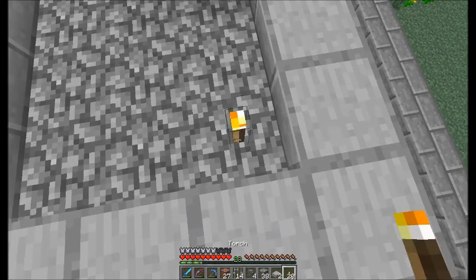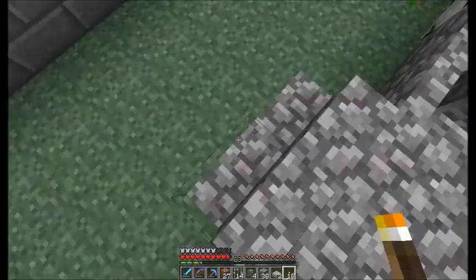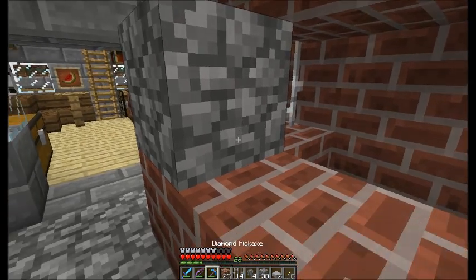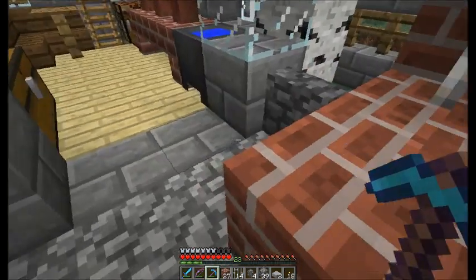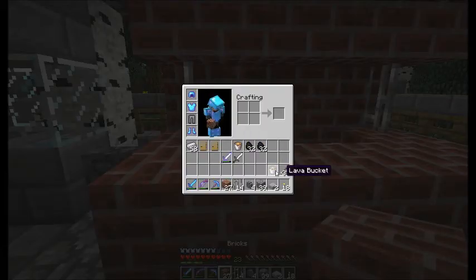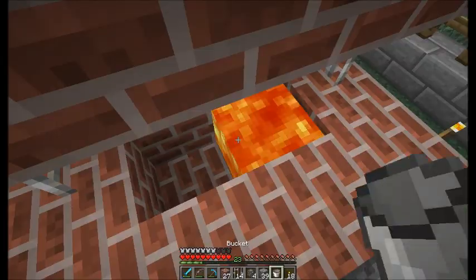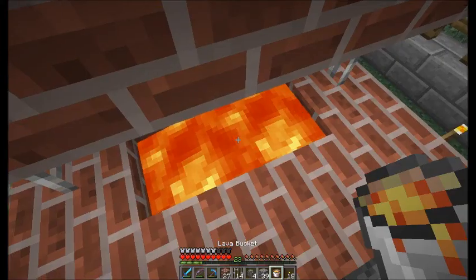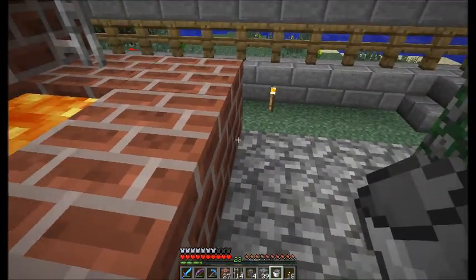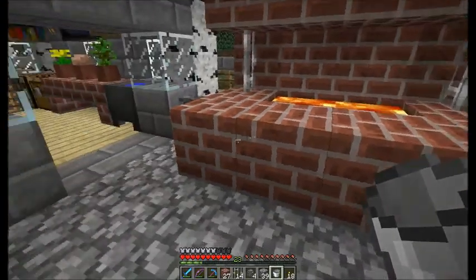The only thing is we will have to set up some torches. Okay this should look nice now. Let's break this down and put the lava where we were going to put it. Let's put one lava here and the second one over here. So this is how we made it.